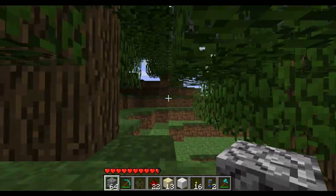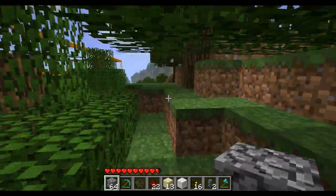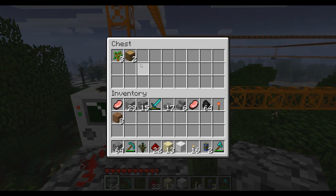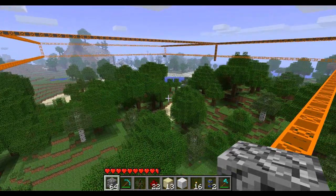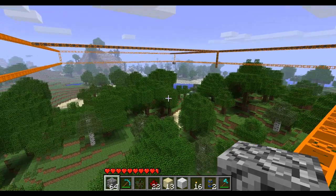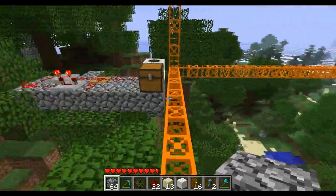Back up and around to check the chest — and we have two logs and a couple of saplings. So when it takes the leaves it must sometimes get saplings too. This is working, but slowly. I don't think this is a very effective way to get wood.